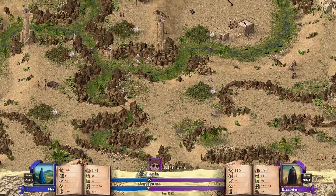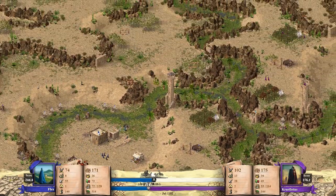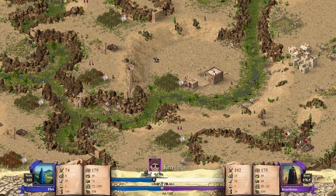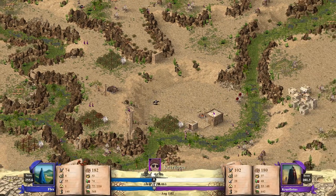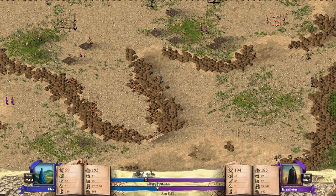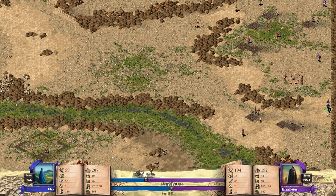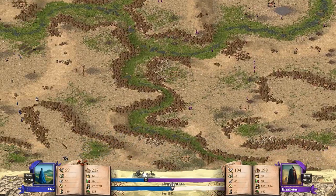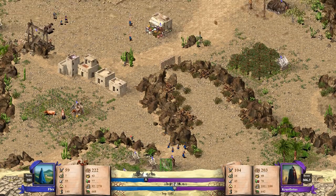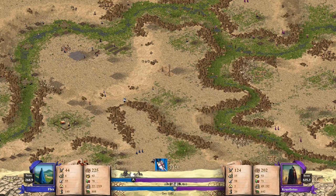Das war auf jeden Fall der Move von Cari Lotus mit einem Meuchelmörder. In der Wirtschaft steht noch nicht allzu viel. Cari Lotus hier hinten mit dem Steinbruch, 67 Beliebtheit. Arabische Schwertkämpfer gegen den berittenen Bogenschützen hier oben, der hier einfach nicht zu sehen ist – man sieht nur die Beine vom Pferdi. Flex hier auf jeden Fall mit seinem Lord jetzt gegen die Steinwelle, und hier ein Horse Archer, der jetzt drauf geht.